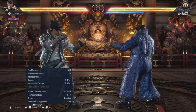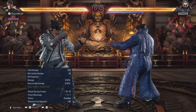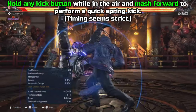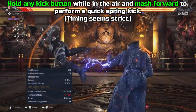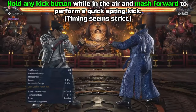As for your last quick wake-up option, the way I've been trying to get it out consistently is to hold any kick button or both kick buttons and mash forward. This is an option I don't recommend — sometimes you may get it accidentally. Most of the time you probably won't get this out unless by accident. You basically do like a mini spring kick.